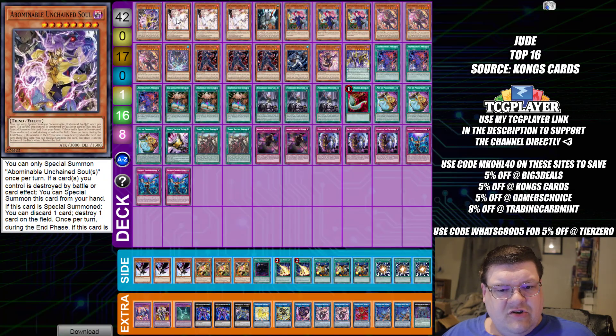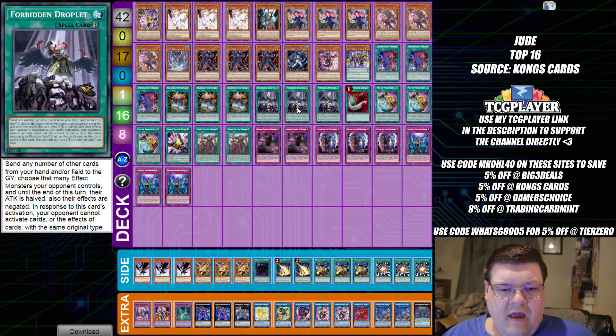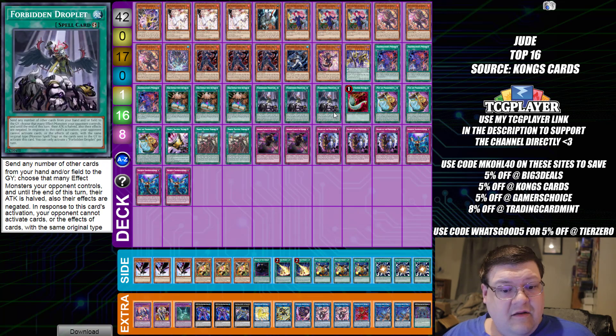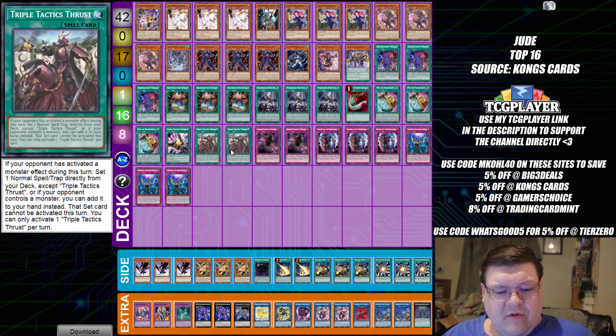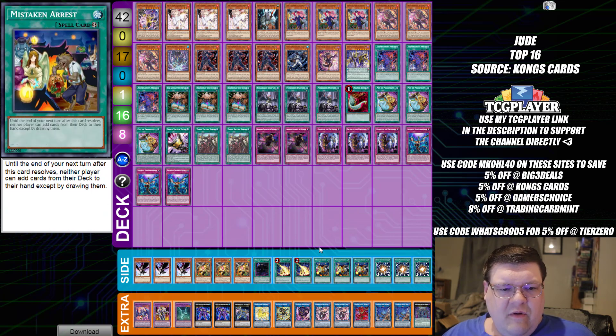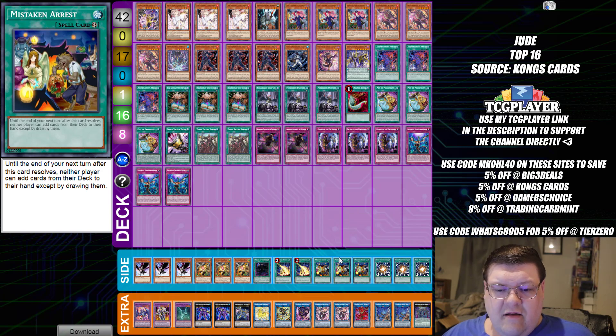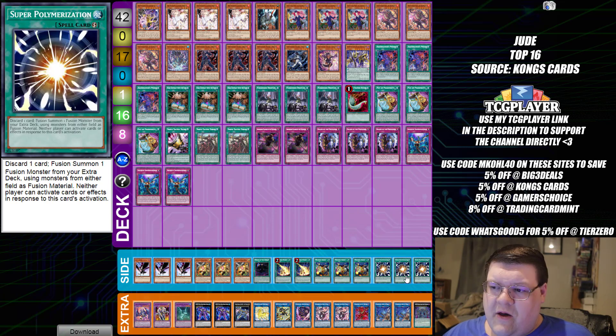We have more Unchained good stuff. Still playing the DDD package. I see they're playing Droplet here instead of something like Enemy Controller, which works out pretty well. We have one Thrust and double Talents in the main deck, and the Mistaken Arrest post-side decking to blot your opponent. Same thing with the Super Polys. Everything you want to see in the meta: check, check, and check.